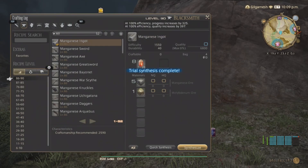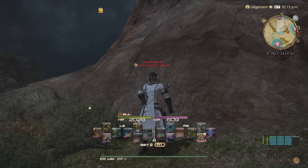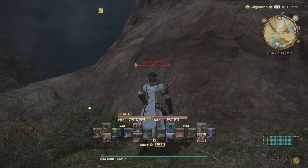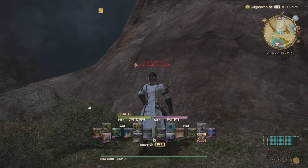So those are examples of proccing in crafting, gathering and also battle jobs. Hopefully this helps you understand what procs are and how they work in Final Fantasy XIV. Just look at the ability description — if it says 'has a chance of triggering so-and-so,' then that is going to be what is called a proc.